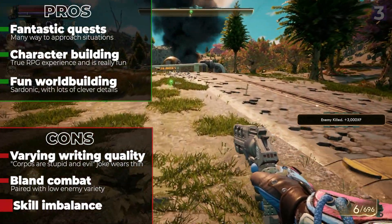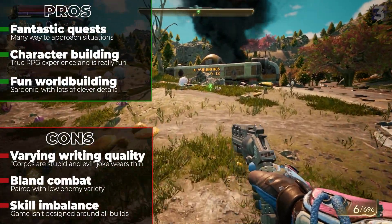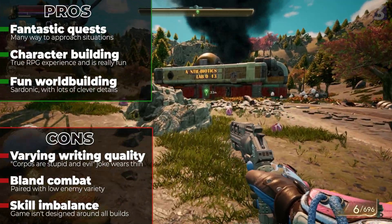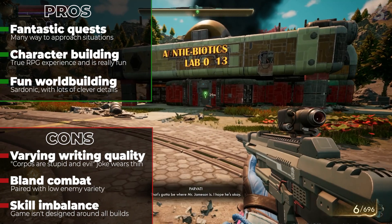And lastly, while I appreciate this game having so many character-building options, there are some that are clearly way better than others. Lockpick and persuasion are so important they genuinely warp the game, while stuff like hacking is almost never used. Not all skills are created equally, but the game does nothing to guide you otherwise.